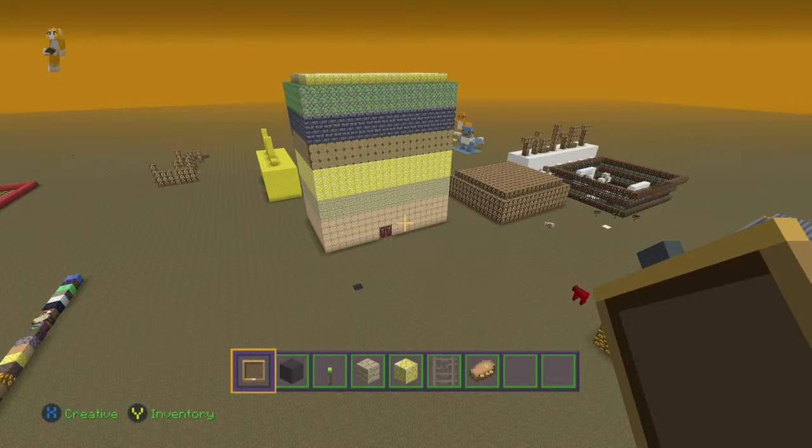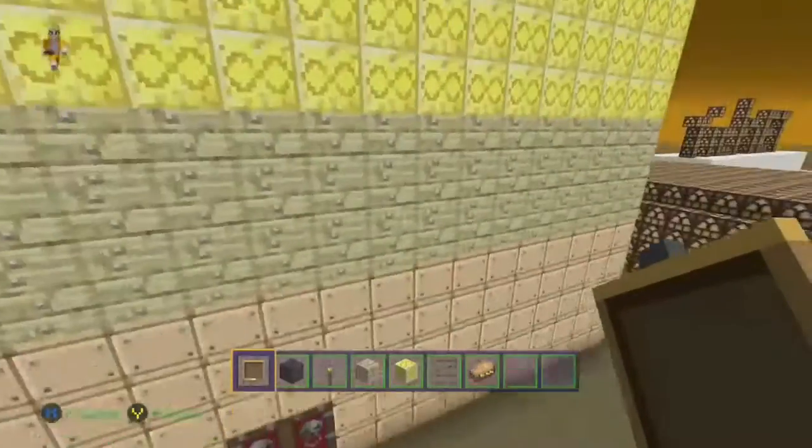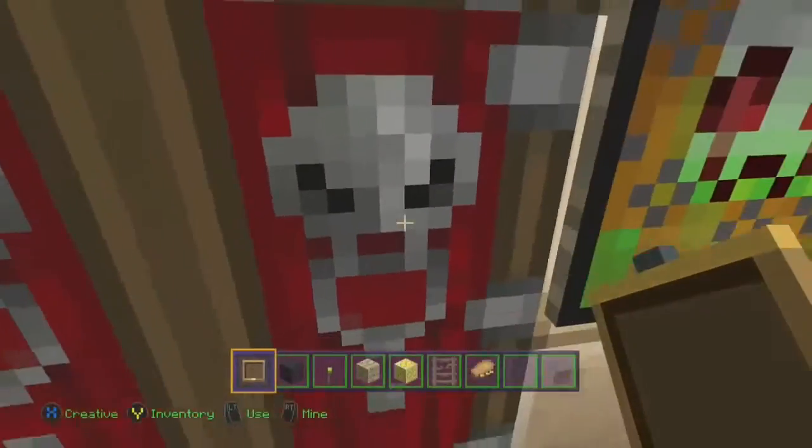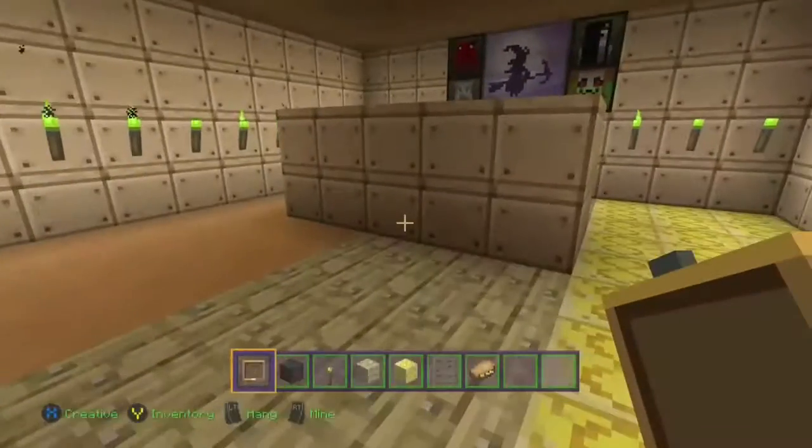Welcome to DVG Gaming and today we have a Minecraft video. Check out VIP DVG coins. We have a Minecraft hotel and it is massive — probably one of the biggest in Minecraft yet. Now we're going to go into the hotel. It is on the Halloween texture pack.